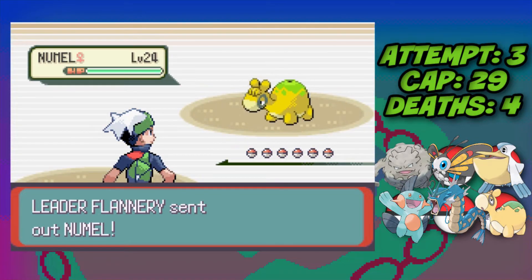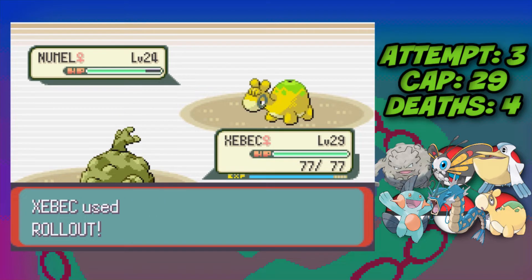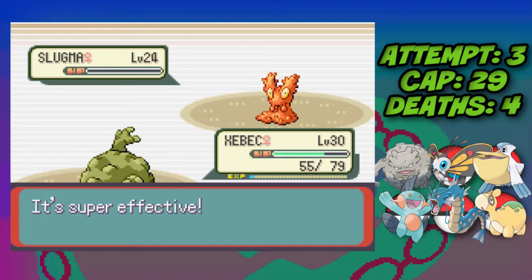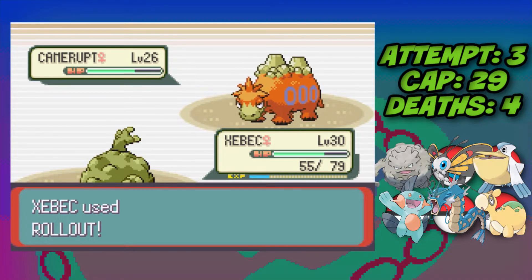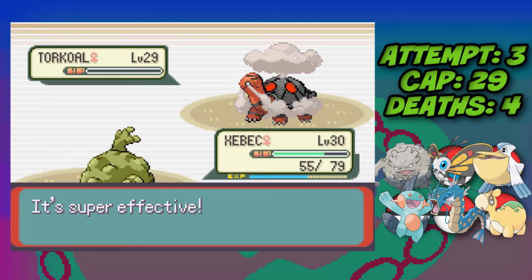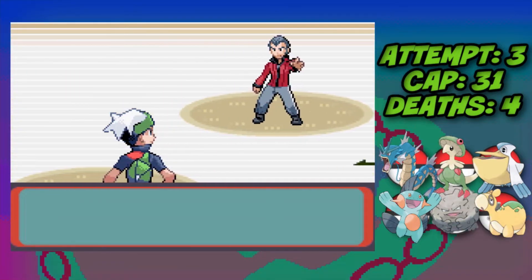Against Flannery we use Graveler's Rollout strategy. The first Rollout hits, a Magnitude 7 hits back, but the second Rollout takes down Numel. Slugma goes down to the third Rollout, Camerupt to the fourth, and the fifth Rollout is enough to take down Torkoal as well — Flannery defeated.